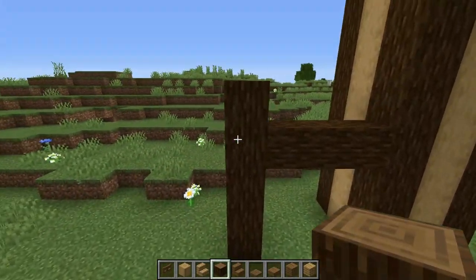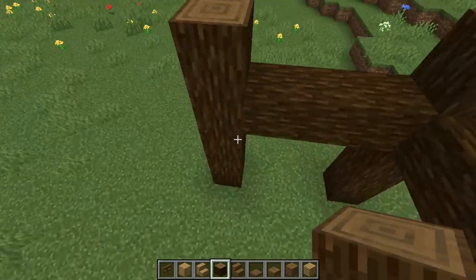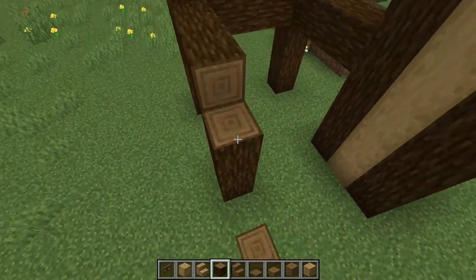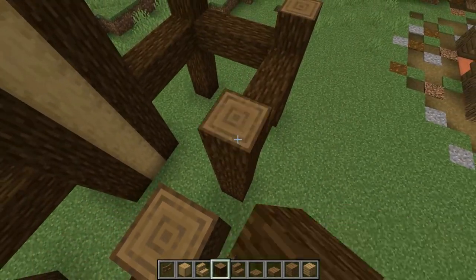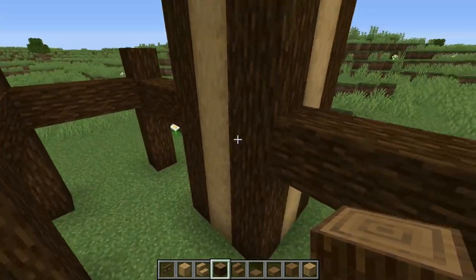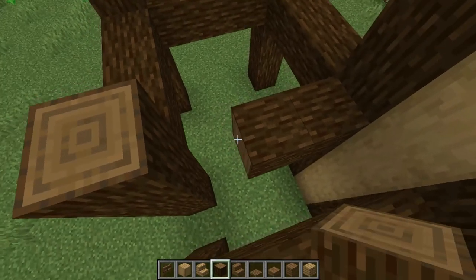Let's do the same thing here again — count 1, 2, 3 for the cross beam, then raise a pillar by 5. Twist here, do the same thing — a cross beam of 3 and a pillar raised by 5. Another one here as well. Now we're gonna make two cross beams here as well — 1, 2, 3 on each side.